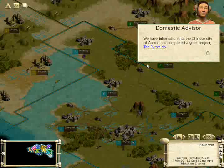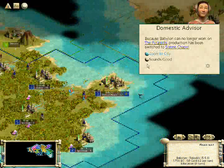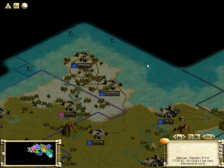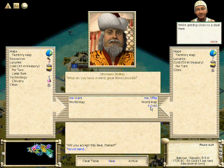Ladies and gentlemen, we now have the Great Pyramids of China. Well, there's no Egypt in this game, so somebody had to get it, but that won't be us. And Nuremberg has the Great Library. It's starting to look less and less likely that we will be getting a Great Wonder, at least for now. But with 12 civilizations, the chance of you getting one is not that great.